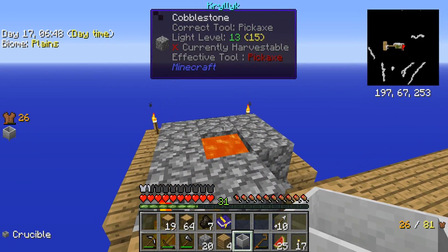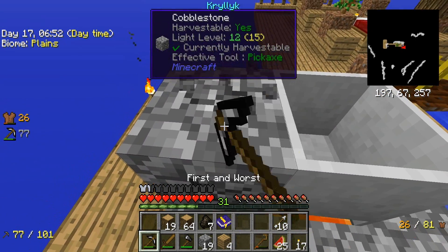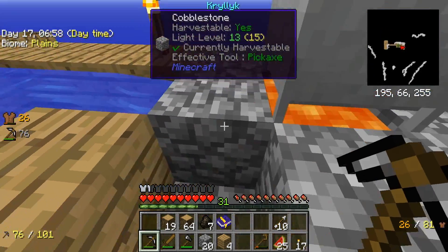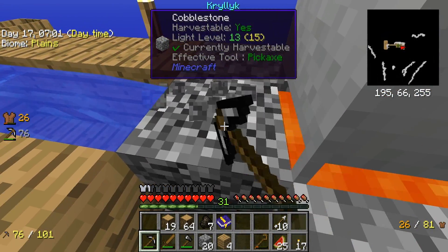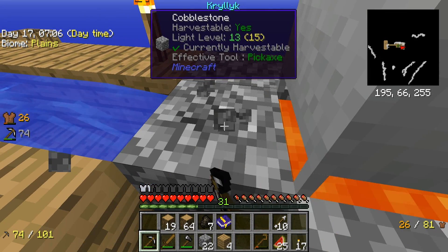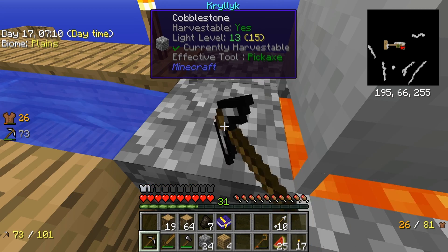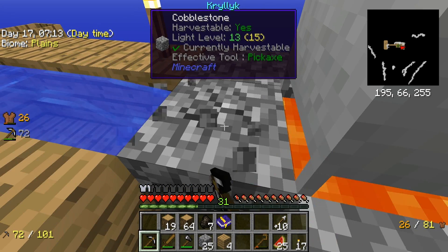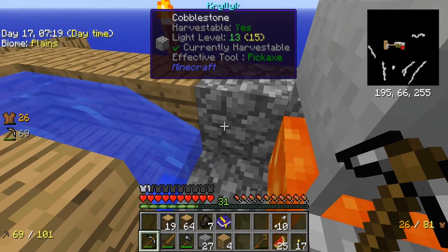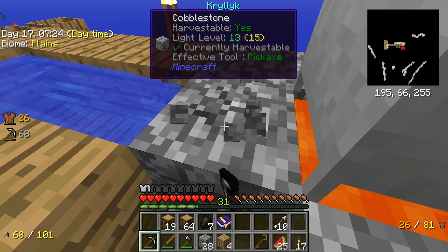I wanted to place the crucible on top of the lava here. What this does is give us twice the melting speed, so we can get more lava quickly. It's a compact way to use that lava to its fullest potential. Still lava has a speed of two; flowing lava is basically the same as a torch, so it's not really worth it.